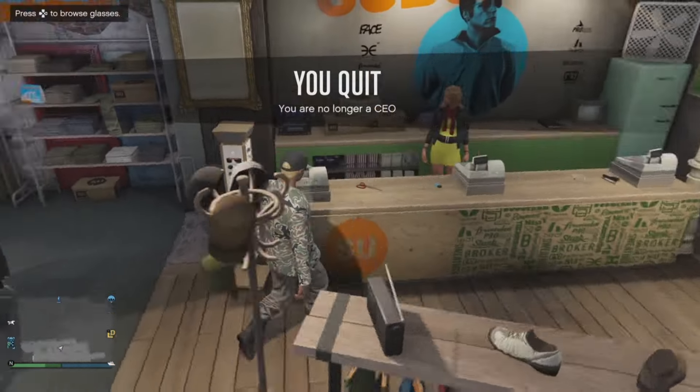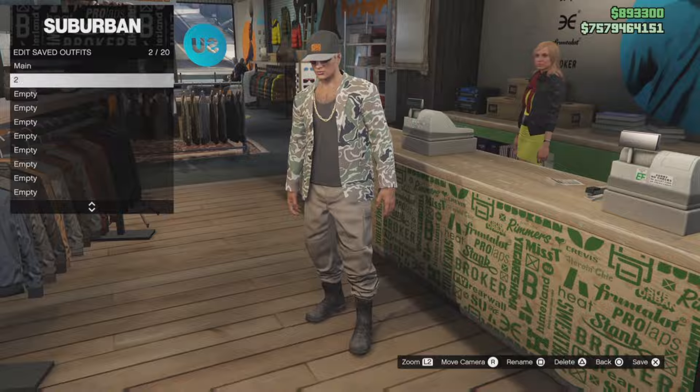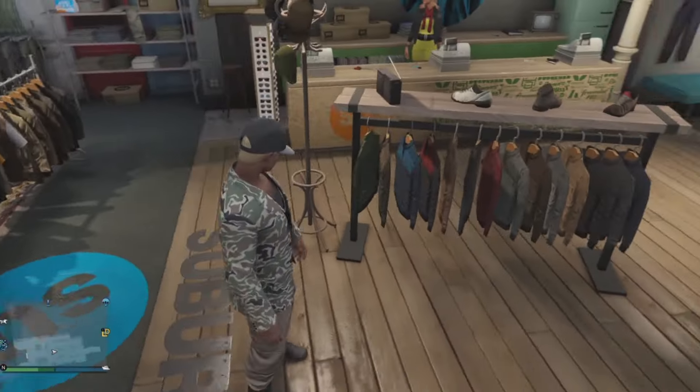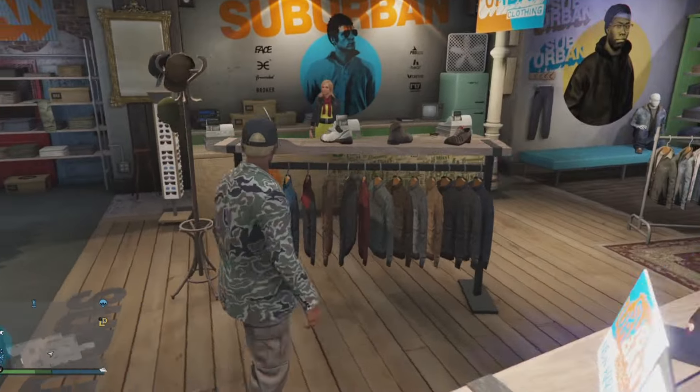You can disband the CEO and you'll keep the outfit. Head over to the counter and save the outfit in the slot you want. Now you have the tan joggers saved — that's honestly one of the hardest parts.